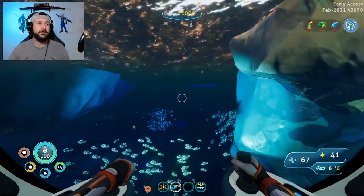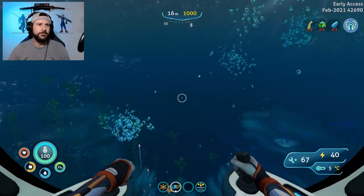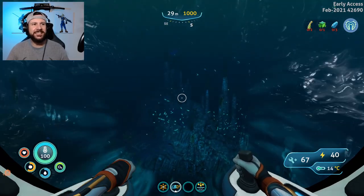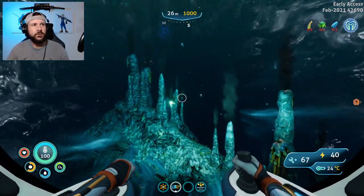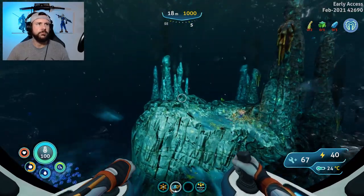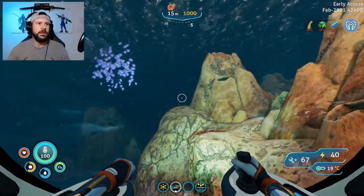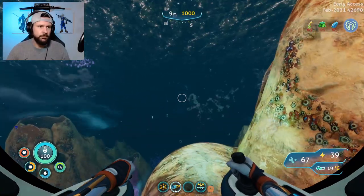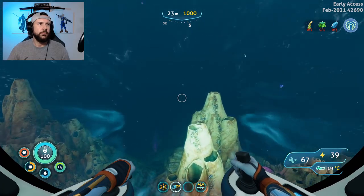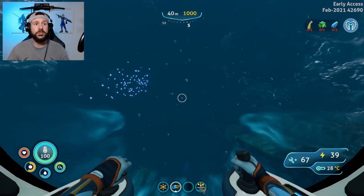Keep going for quite a ways. It helps if you have the boost for the sea truck just to make things go a little quicker. You will start to see the geothermal spires, so you can just kind of go above those, still making sure to stay on your compass bearing. Getting now into the purple vents biome — we're essentially going to be passing through and over it. This area is filled with the cryptosuccus, which is the almost alligator-like thing with the paddles that makes all of the noise, and the squid sharks — or sharktopuses as I like to call them.